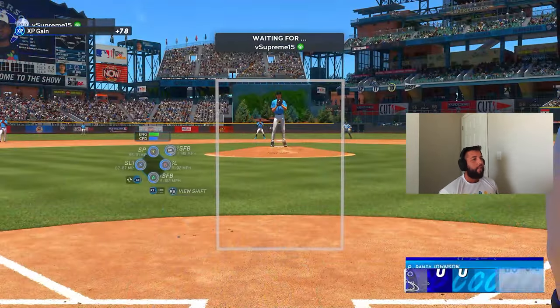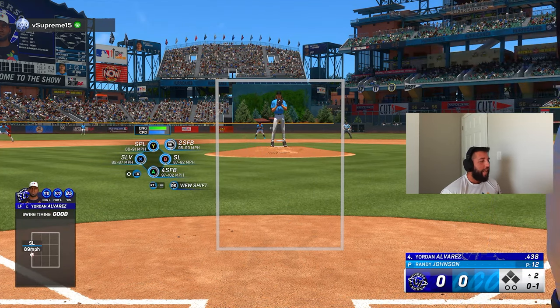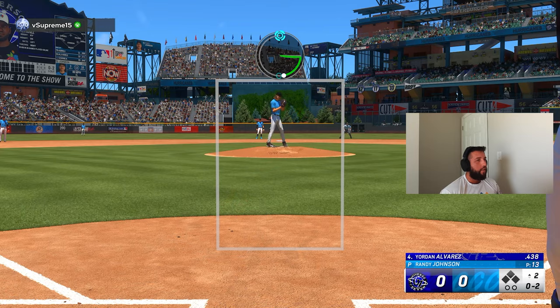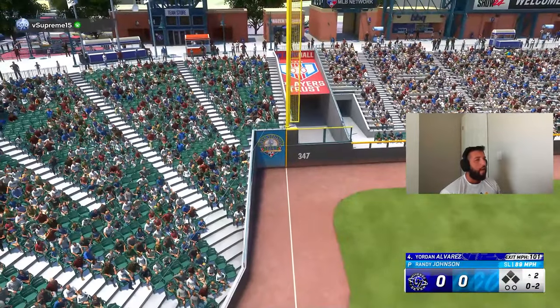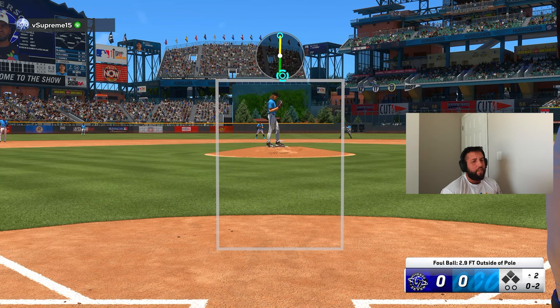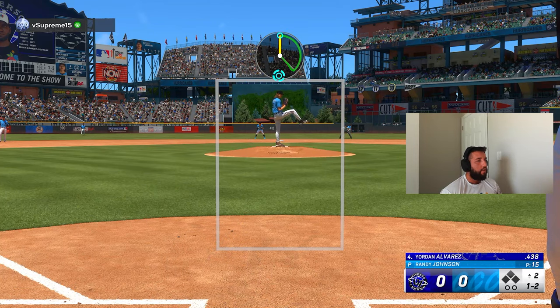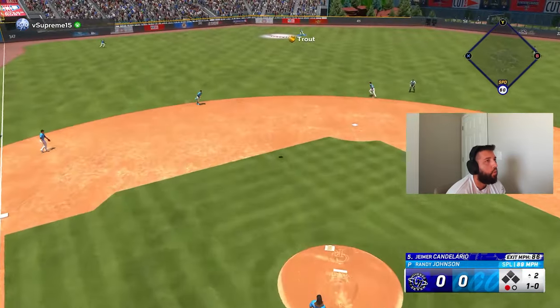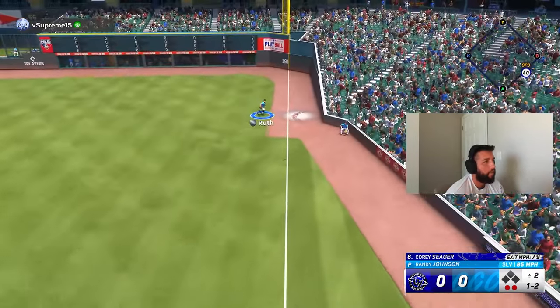We started off hot with the base hit but then had a couple bad at-bats with our lefties. We had a line out that was unfortunate, but we gotta hit better, simple as that. On the pitching side, I kept throwing the same exact pitch — we're lucky it went foul. On 0-2 you have to change the eye level, change the speed with the slurve, things like that. We get two down and a good inning — no runs, no hits. Now we gotta start doing something at the plate.